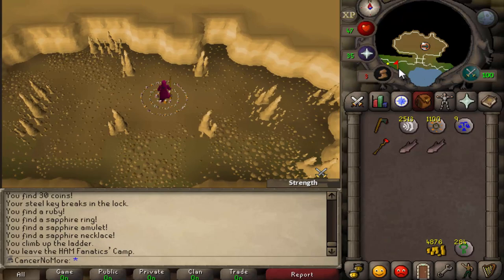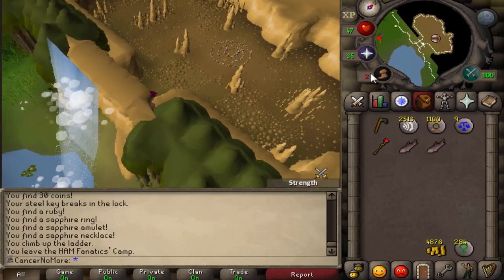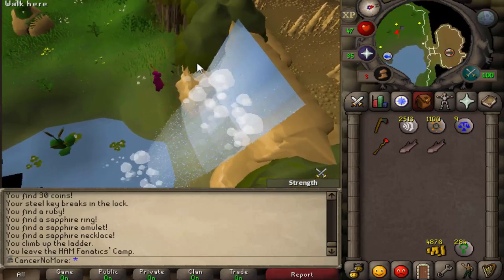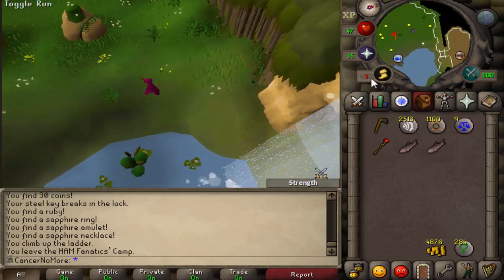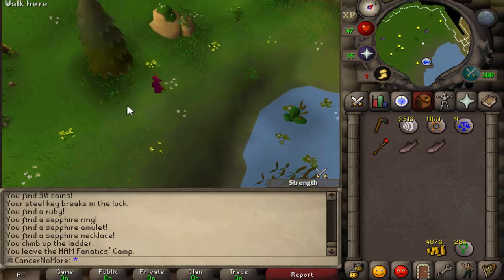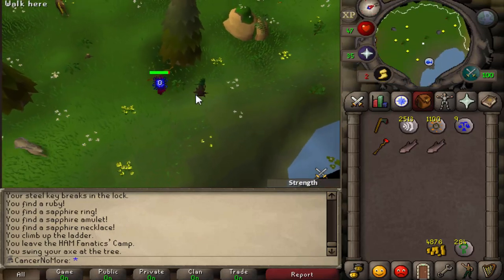You need to have an axe — any kind of axe works, it can be bronze, it doesn't matter. What you want to do is just run a little bit south, just a little bit, and you're going to see those nice trees right here. You chop them down and a tree spirit spawns. You just run behind the plant and you are safe.